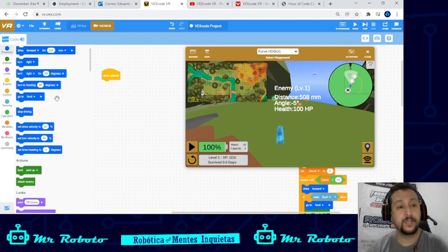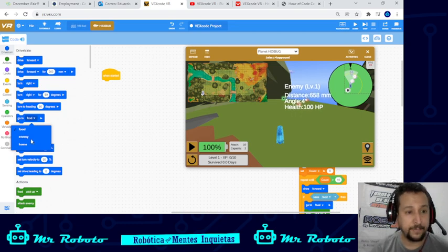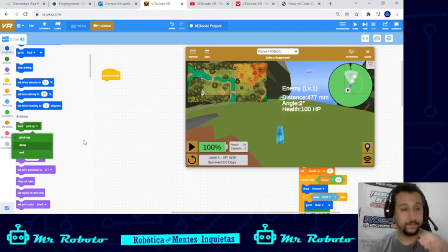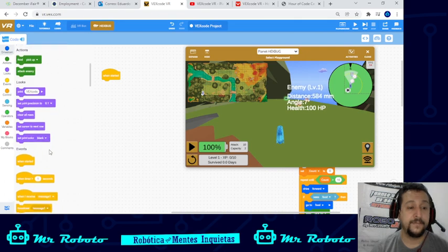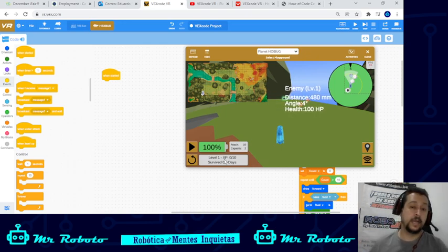Now let's look at some of the unique blocks for this map. First, there's one called 'go food,' which lets you go for food, go to the enemy, or go home — home being where you start on the map. You can also look for an enemy to attack, go for food and eat it, pick it up, or drop it. For unique events, there are two specific to this map: 'when under attack' and 'when level up.' When under attack, you can do a 180 and run, or turn and attack the enemy.